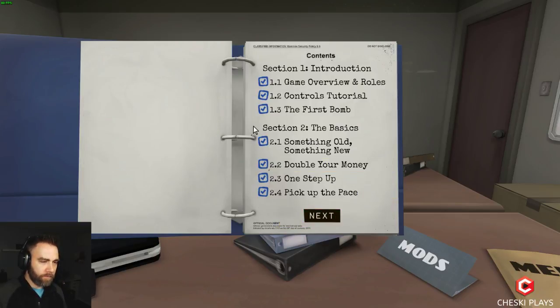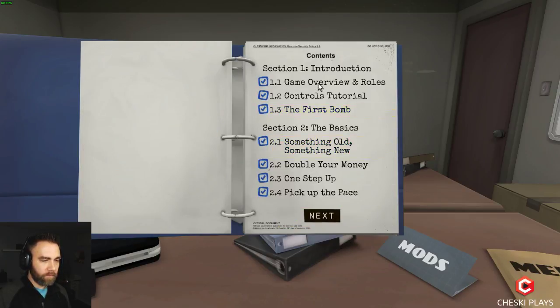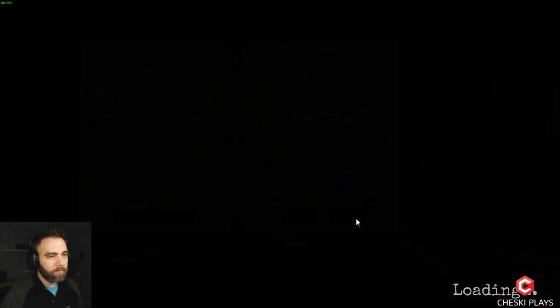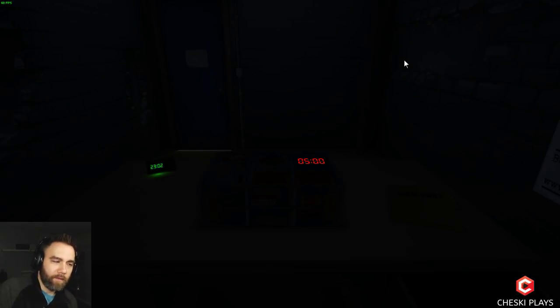Ivy, have you played this before? I watched you guys play it and I went through the manual while you were doing it. Well how about Chesky, you just assign — you come to one of us and say what there is and then we'll figure it out. Okay, sounds good. Either way — five minutes, here we go.